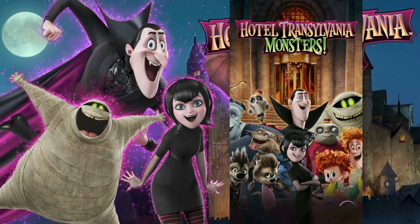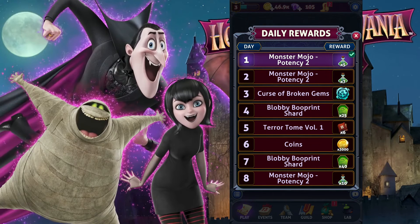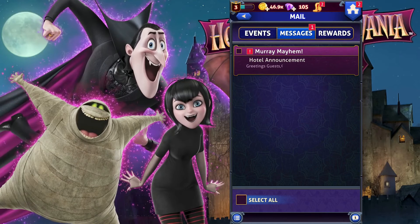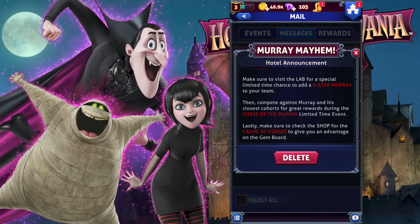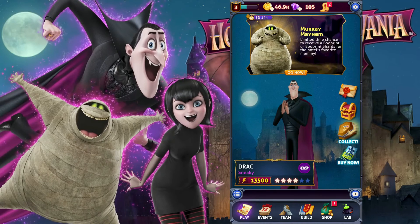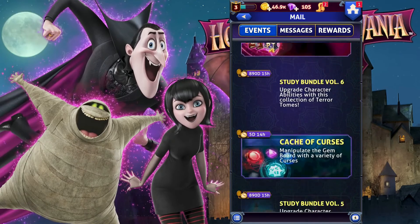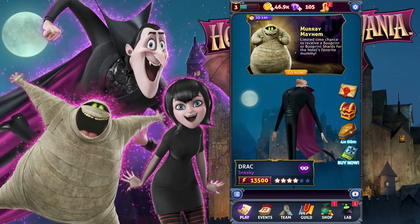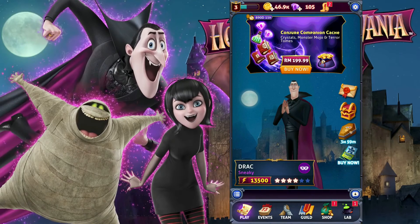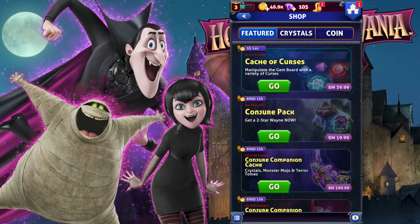Let's explore the menu. On the home screen there are daily rewards. There's a Murray Mayhem event - a special limited chance to obtain a four-star Murray. There's loot that recharges every four hours, something like loot capsules. There's the campaign and an event mode that unlocks at level 10. The team tab shows all your characters, guild unlocks at level 8, and there's a shop with crystals and coins.